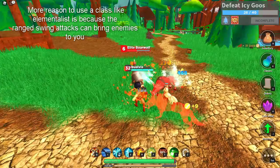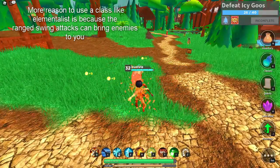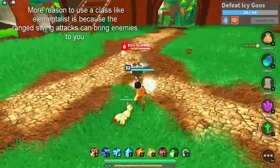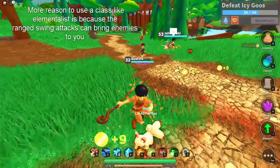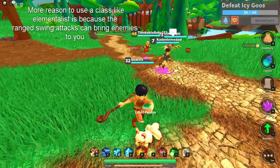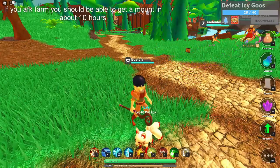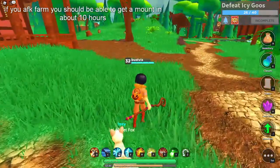Another reason to use a class like Elementalist is because the ranged swing attack can blind enemies to you. If you hook farm, you should be able to get a mount in about 10 hours.